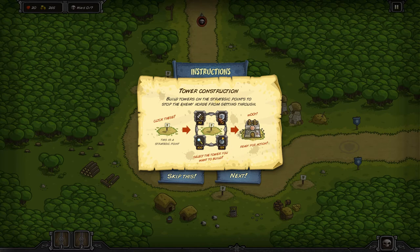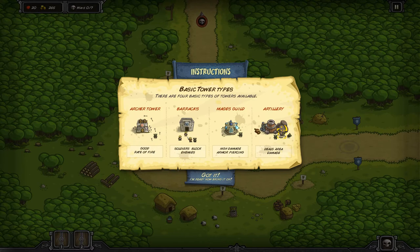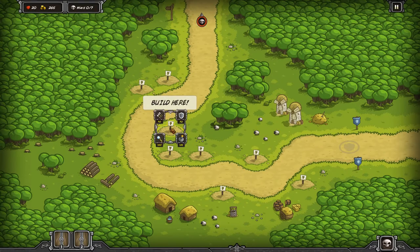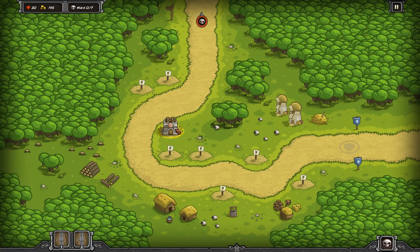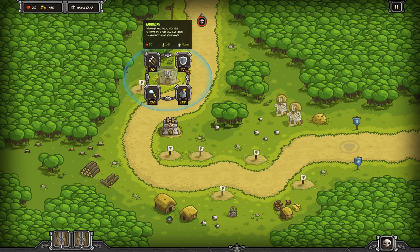Mamy do wyboru łuczników, rycerzy, magów i takich, których ja nazwałem bomberami, bo rzucają bomby. Tutaj są wszyscy czterej. Później oczywiście z czasem będziemy mogli je ulepszać. Mamy punkty, ile możemy wydać na wieżyczkę: siedemdziesiąt na łuczników, sto na magów, najwięcej na bomberów - sto dwadzieścia pięć. Później jak będziemy zabijać potwory, dostaniemy więcej punktów na kolejne wieżyczki.